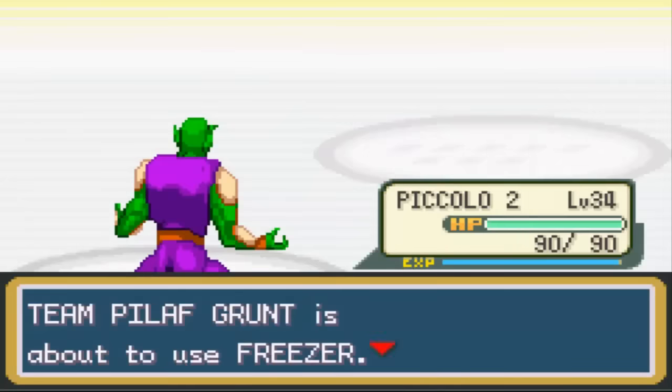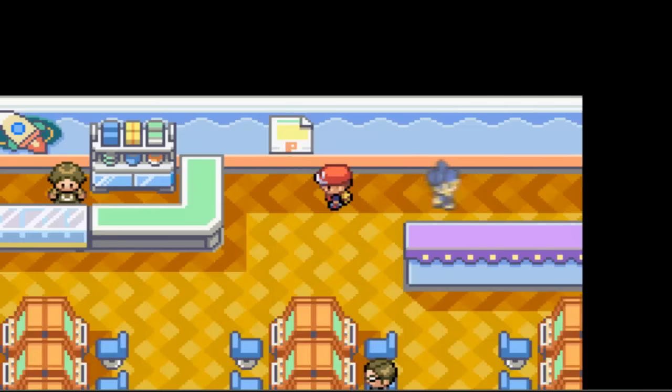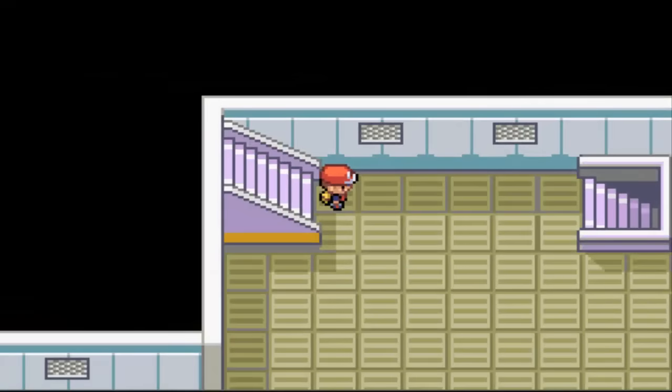This guard says 'I'm guarding this poster, go away or else.' Peel Off grunts - let's take that guy out. Piccolo is almost level 35. Just freeze is done and there we go.